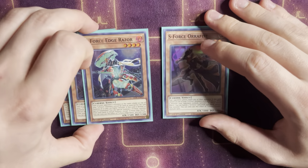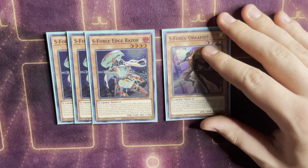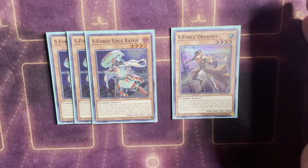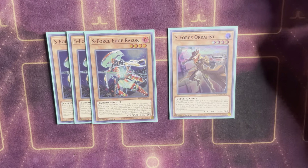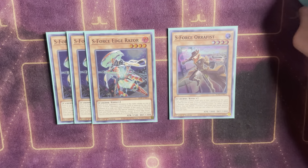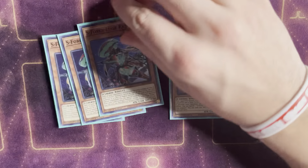Next up, three copies of S Force Edge Razor. He's one of the new ones and actually pretty decent — when he's normal or special summoned he can summon another S Force monster from the hand in attack mode, which is nice. It just helps you get that extra body out, which can be the difference between ending on one or two disruptions versus ending on two to three disruptions, so Edge Razor is definitely pretty nice for the deck.